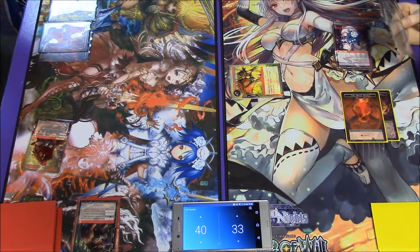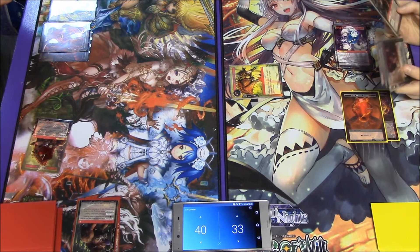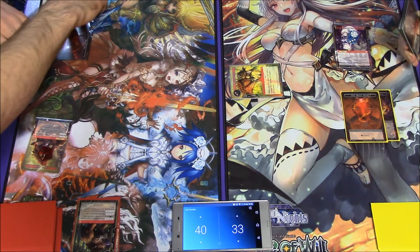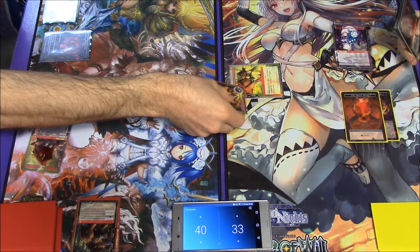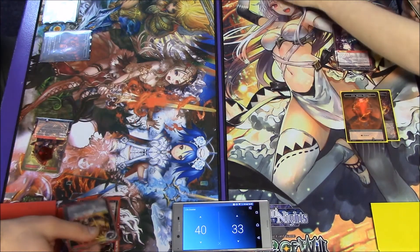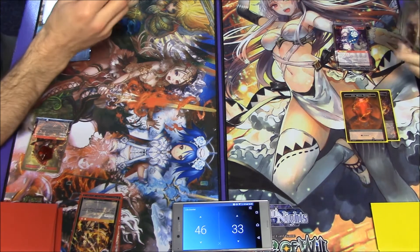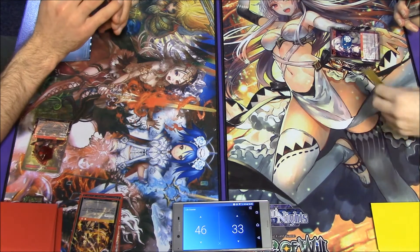Ben recovers after drawing and taps for a stone - he gets the Magic Stone of Heatray, which is being represented by a light magic stone here. He then pays one light and one red for Crimson Ray, which allows him to deal 600 damage to my Huelasaurus and gain 600 life. I don't really have ways to counter damage spells like that, so he gains life and my Huelasaurus has to die. He ends his turn and I recover after drawing.